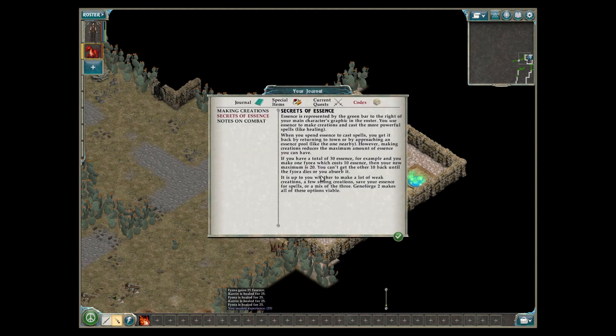Secrets of Essence — essence is represented by the green bar to the right of your main character's graphic in the roster. You use essence to make creations and cast the more powerful spells like healing. When you spend essence to cast spells, you get it back by returning to town or approaching an essence pool. However, making creations reduces the maximum amount of essence you can have. If you have 30 essence and make one Phyra which costs 10, your new maximum is 20 — you can't get the other 10 back until the Phyra dies or you absorb it.